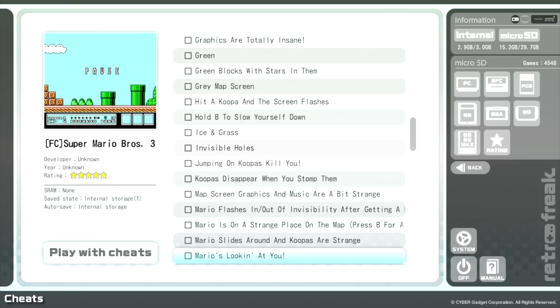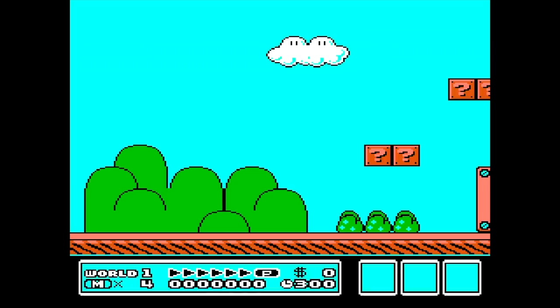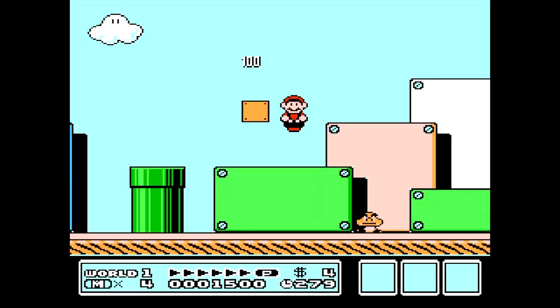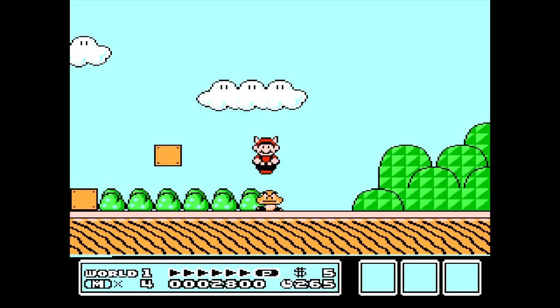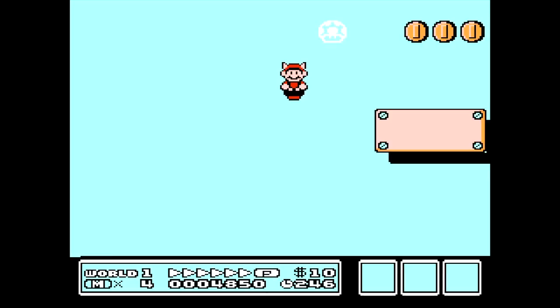We're gonna try one more cheat for this episode: 'Mario's Looking at You.' Here's the little intro video and Mario doesn't look any different than normal — we have to be in the actual game to get this to work. Head up to level one and Mario's in a red frog suit staring at us! Not creepy at all Mario. After a mushroom he's not in the red creepy frog suit anymore but he's still staring at us — he's not budging, he is focused on us. If we pick up a shell it goes to normal and right back to staring. With the raccoon suit he can actually flutter around, just staring and staring and staring. We run over, grab another one, fly up — it looks so awesome.